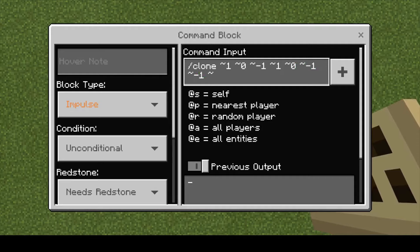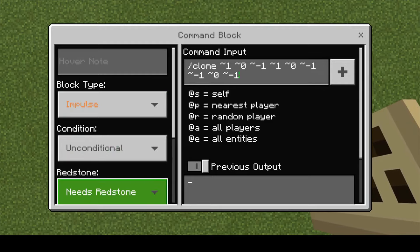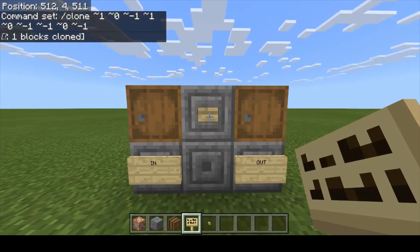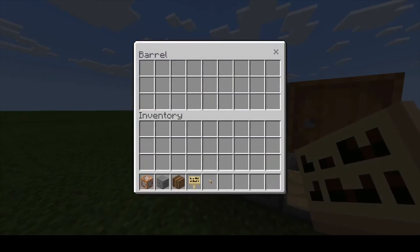Then put in relative negative 1, relative 0, and relative negative 1, because we're cloning it to that block on the left. We're going to set this to impulse, unconditional, and it needs redstone, which is why we put the button down. Once we push the button, there's the other barrel.